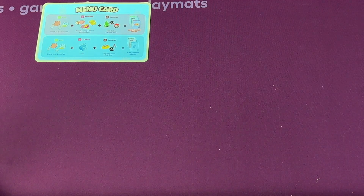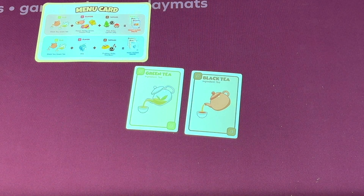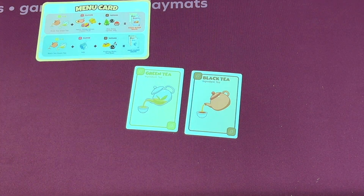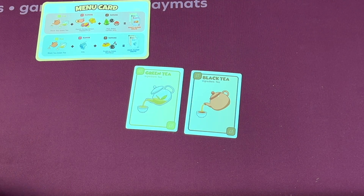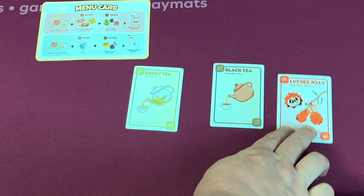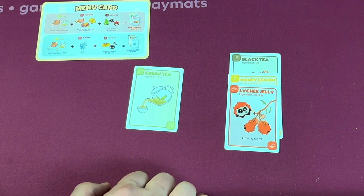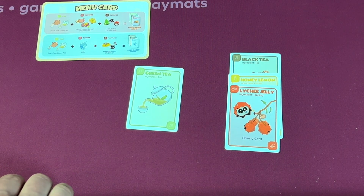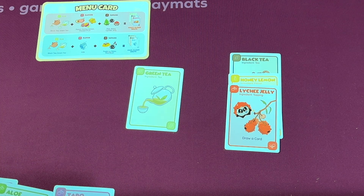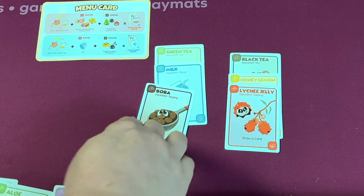In this game, you are trying to make drinks. Drinks will start with a base of green tea or black tea, and then you have this little menu card that shows you other things that you can add to them. So, I can make a fruit-based tea — I might add to the black tea some honey lemon and then some lychee jelly, which lets me draw a card. Or I might do something like a milk-based one, adding some milk and then just boba, and I'm set.